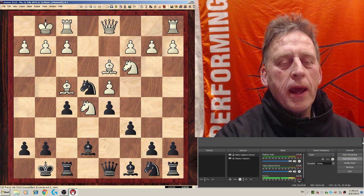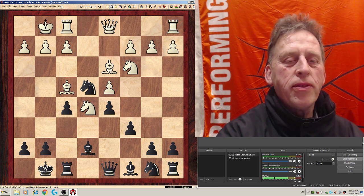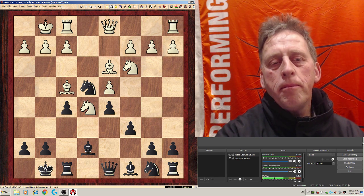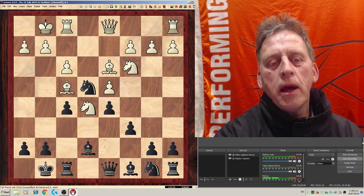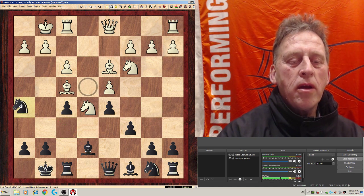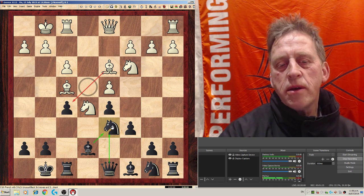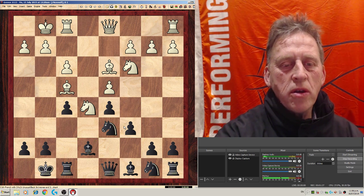Now black is met with f3, f3 buffing my knight away. Now I could go to knight f6, or knight h5, but I really like this for reasons that I've shown already.